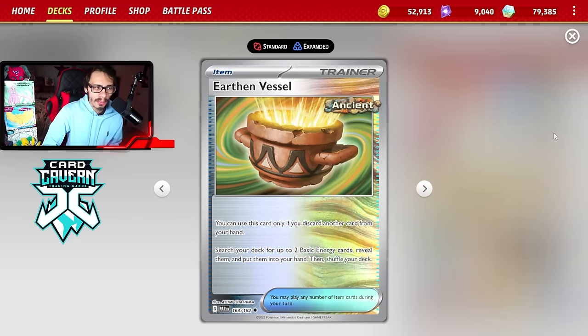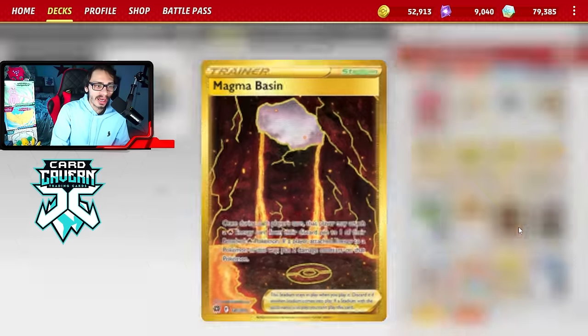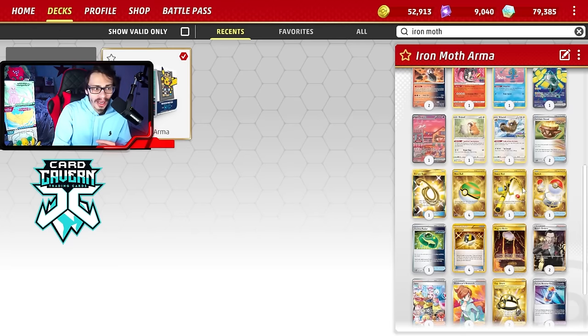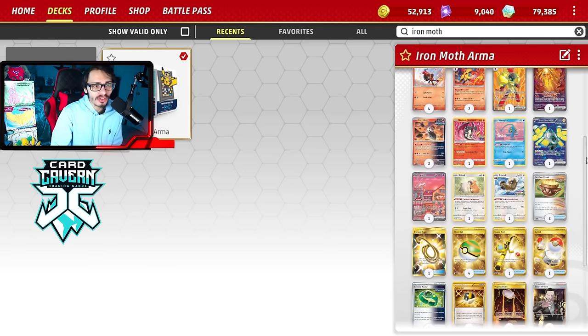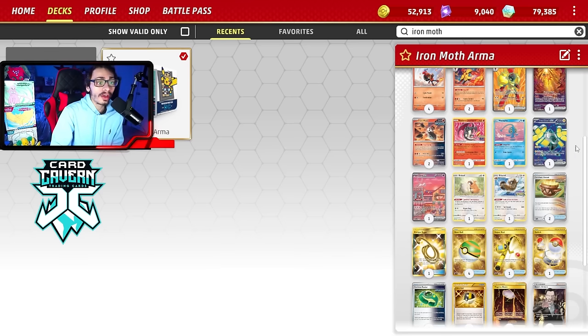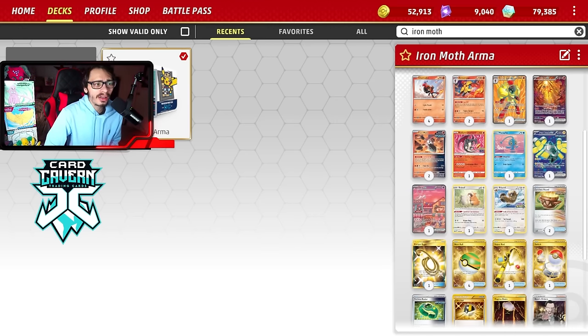Magma Basin lets you put a Fire Energy onto one of your benched Fire Pokemon. This is another way to get a turn one Shiyu - use Basin plus attach to Shiyu, then immediately go Flame Surge. This deck's a lot of fun to play. Radiant Charizard is another card to mention - Charizard is just bananas in fire decks, it's a really good card right now because of all the basic EXs you can one-shot with Combustion Blast. Let's go try out this deck on live and see what it can really do.